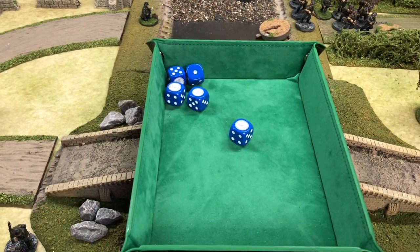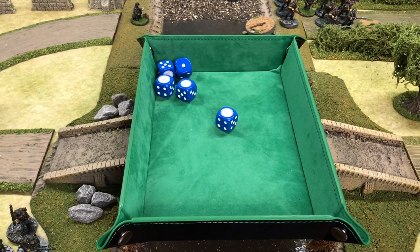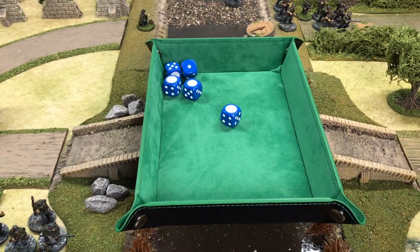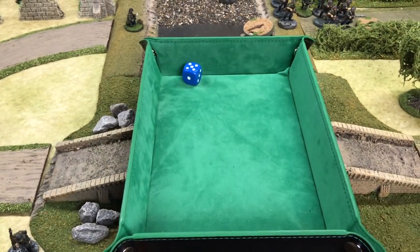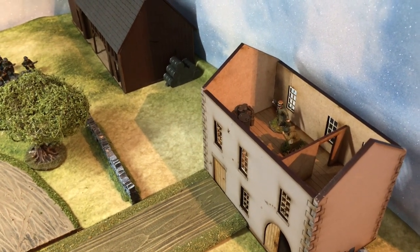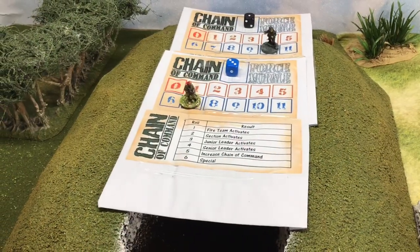Vital French phase - end of turn, so all overwatch disappears. Rolling for French: a one, so I could bring on a medic, giving me a senior leader and medic on the table. That's the end of Turn 1. Rolling to bring the medic on - four, five, six - yes. Now it's Turn 2, and I need to test for a bad thing because we lost a jump-off point. A roll of one is a minus one, so the French drop from eight down to seven at the end of Turn 1.